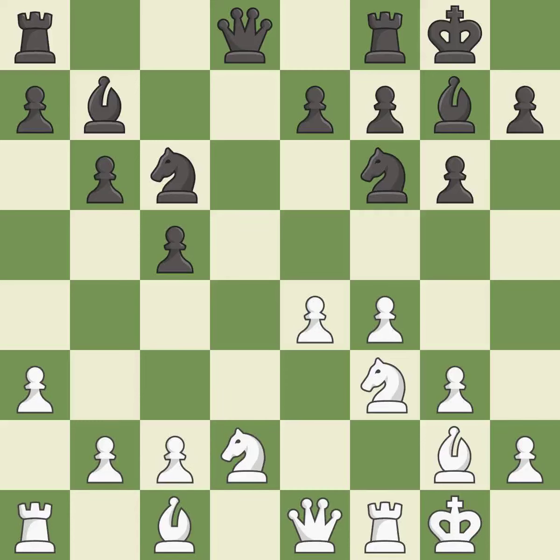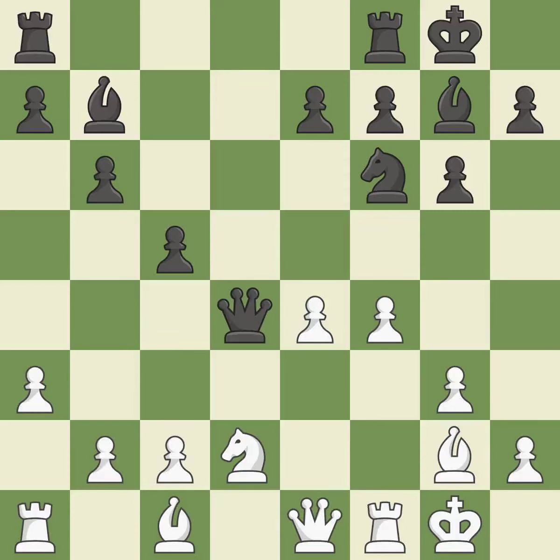This threatens to kick a knight — it is a mistake. This threatens to fork pieces — it is a miss. This maintains the balance in material with a good trade. This is the only good move. This stops the opponent from being able to fork pieces — it is a great move. Takes back — it is best.